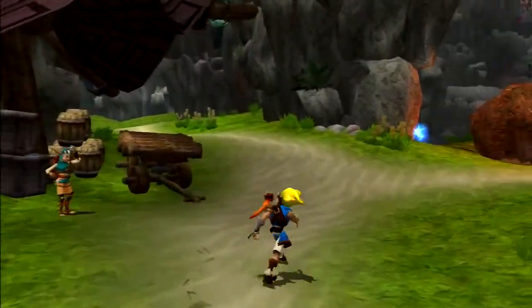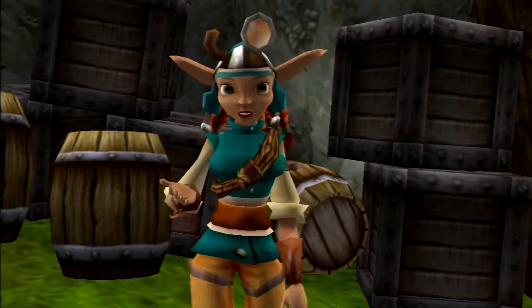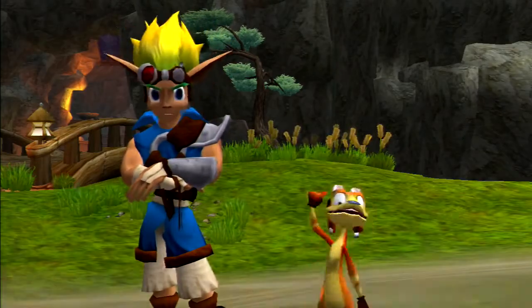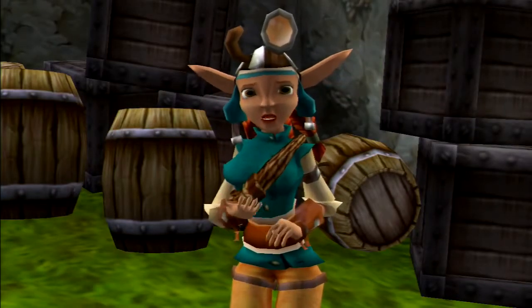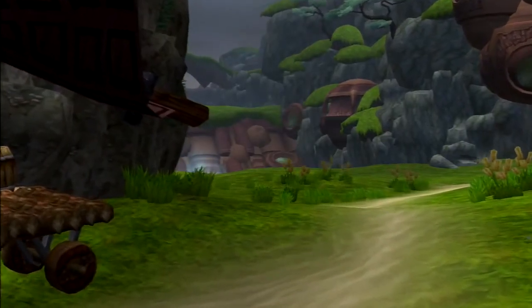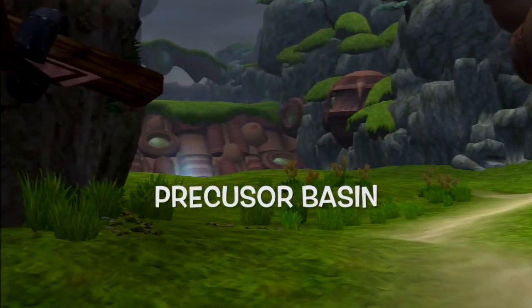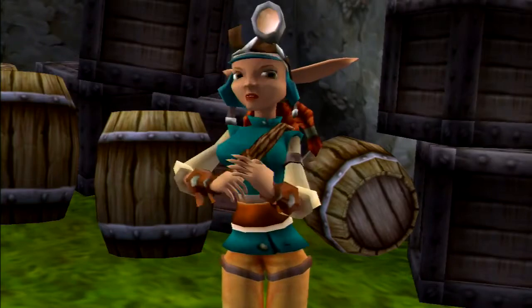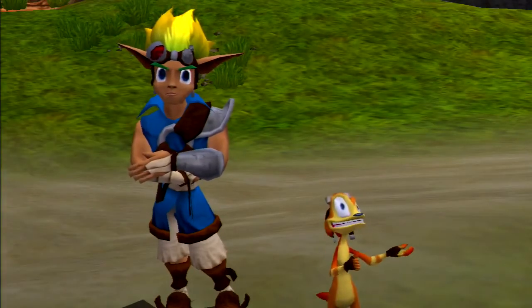Hang in there, little ones. You two look like a couple of capable fellows. I've got a research project going, and maybe you could help me out. Hey, we're the ones on a big quest here — we asked you for help. Well, perhaps we can help each other. I've been studying the burrowing habits of lightning moles in the Precursor Basin next to our village for years. But now those awful lurkers have scared the moles to the surface. And since they're blind as bats, they can't find their way back underground. If you could herd them back into their burrowing tunnels, you might just save their lives. I've got a power cell that says you can do it. Yeah, lightning moles — we can.